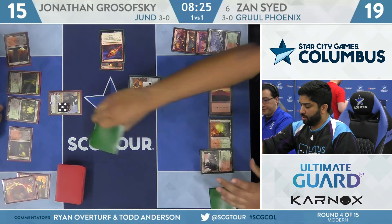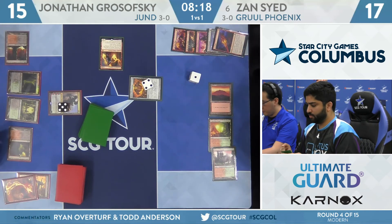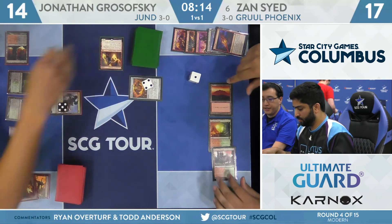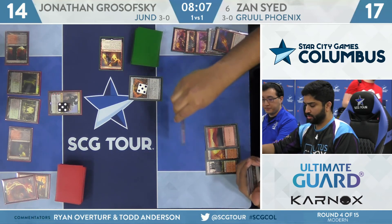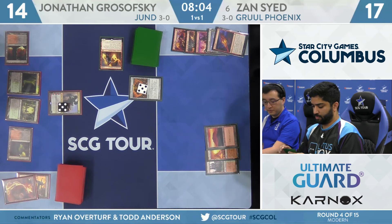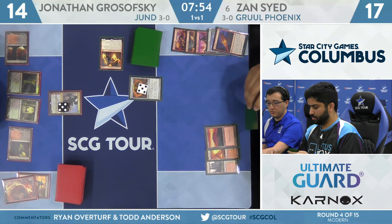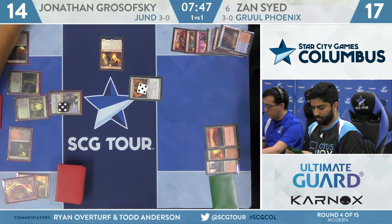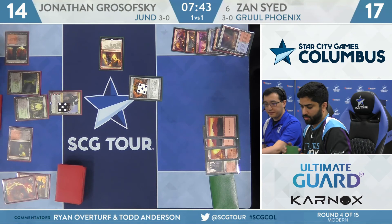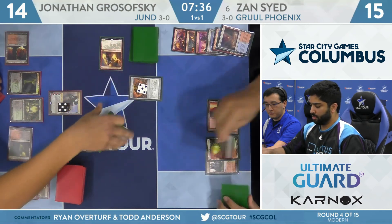Zan fetches up Stomping Ground, shocks to pull off that Lava Dart end-step. The Seasoned Pyromancer is exiled from Light Up the Stage — he has just this turn to cast it. Upkeep: Shrine up to 5. Zan draws for turn. Here's an interesting play: Manamorphose into Seasoned Pyromancer, discarding two Phoenixes, then Lava Dart from graveyard. If he has any one-mana instant or sorcery for red, he can bring back both Phoenixes as well as making two 1/1s off the Seasoned Pyromancer — assuming Grosofsky doesn't have any graveyard answer.